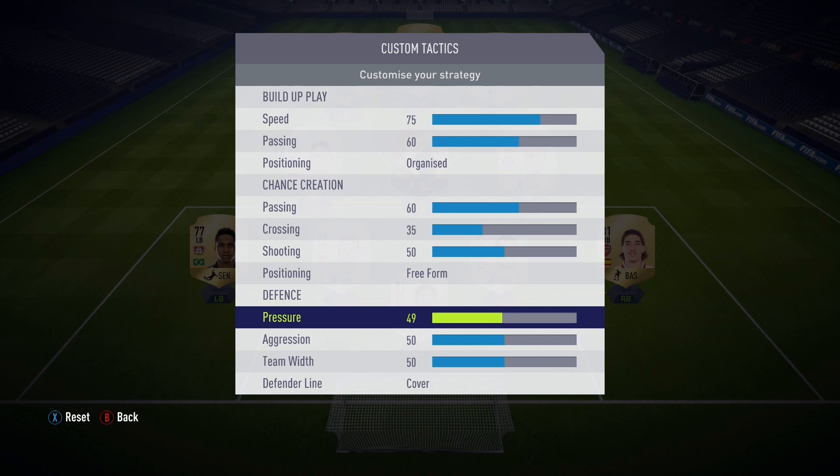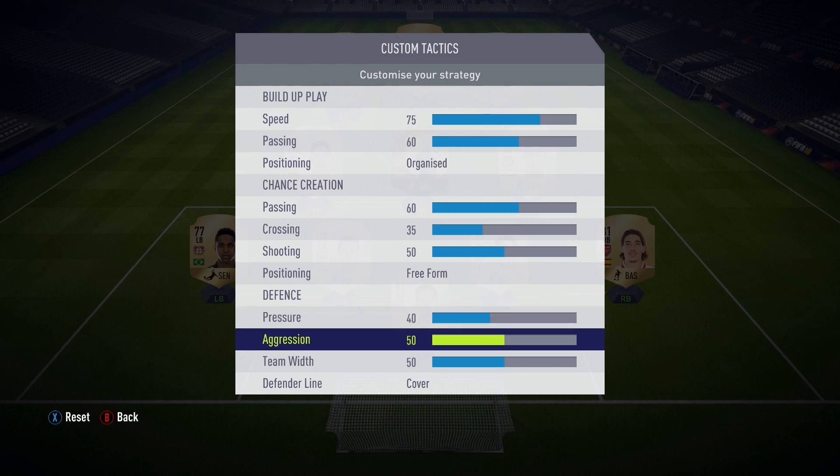Then we move over to defense. This changes a little bit from my other custom tactic — I like to put pressure a little higher at 40, whereas before I used 30. If you're comfortable with your defense you can push pressure a little higher. If you're not comfortable and you feel you're getting caught on the counterattack, put it way down. But be aware — if you put it at 20, there's going to be a huge gap in midfield and the opponent is going to abuse you there. You won't be caught for the counterattack, but you will be exposed in midfield, so keep that in mind.